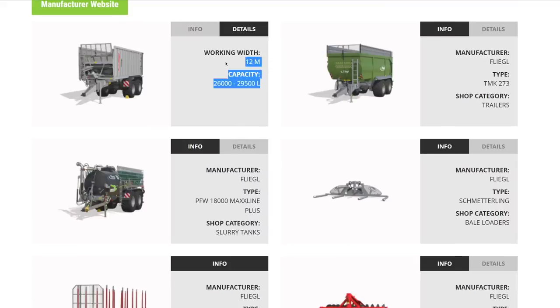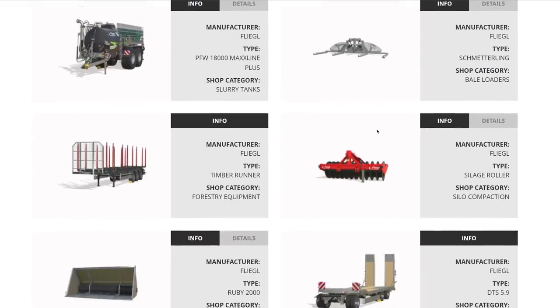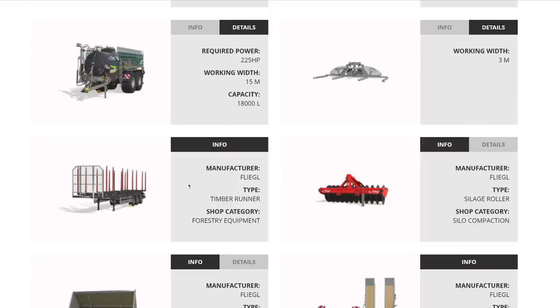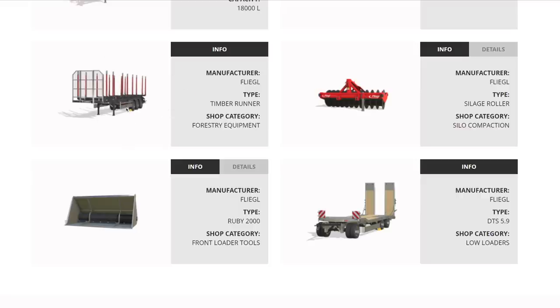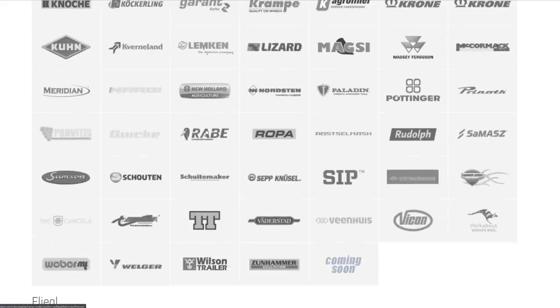From Fliegl: a trailer and manure spreader combo, the TMK 273 trailer at 40,000 liters, a slurry tank at 225 hp, 15 meters, 18,000 liters, the Schmetterling bale loader, a big timber runner, a silo compactor, and a Ruby 2000 front loader bucket at 2,300 liters — possibly a food mixer for animals. Also a big Fliegl low loader. Lots of equipment from Fliegl.